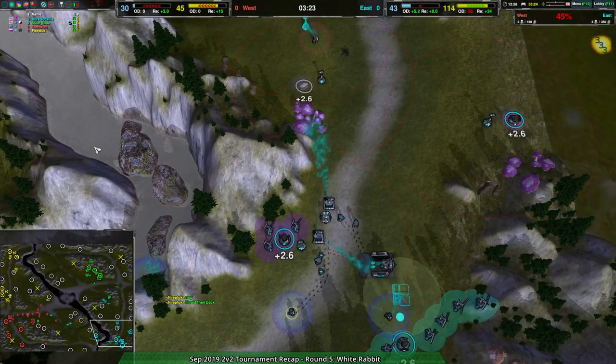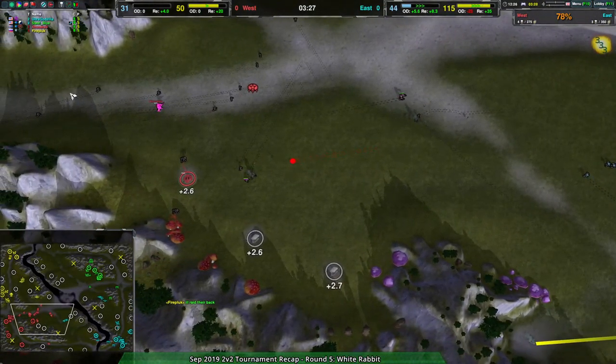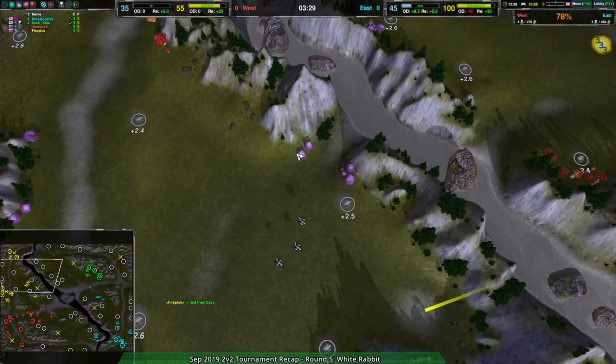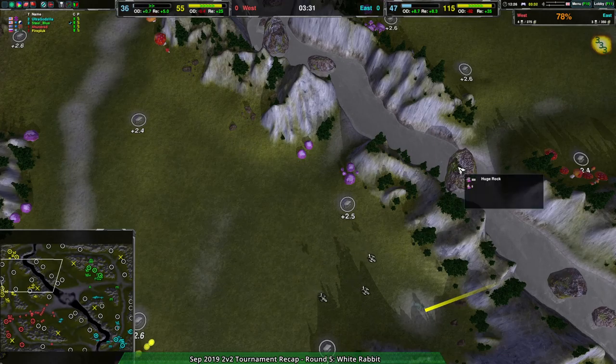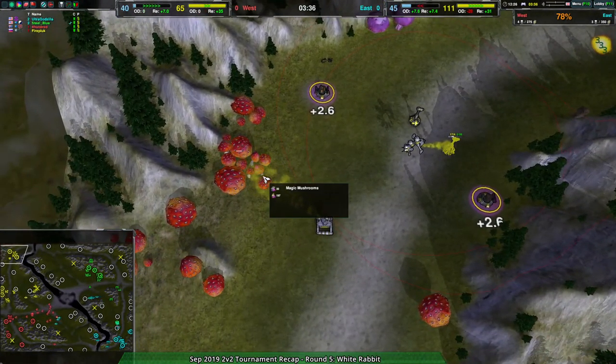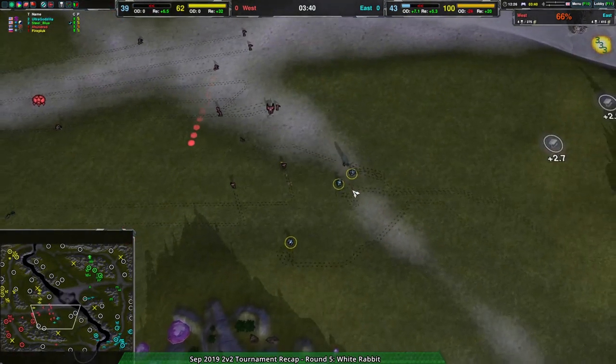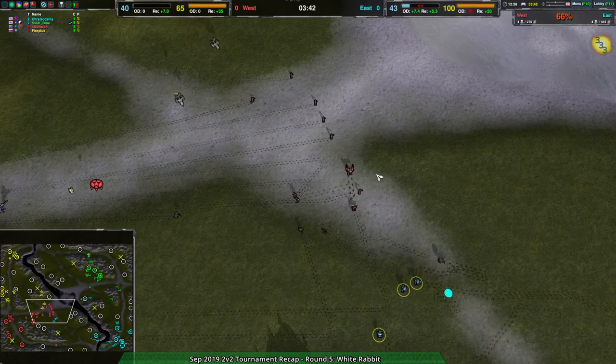Mushrooms are more of an energy thing, but okay — White Rabbit. I get it now. Magic mushrooms plus the huge rock — the size-changing mushrooms. Hence the huge rocks. That makes sense. Doesn't really explain the lighting issues, but everything else makes sense.